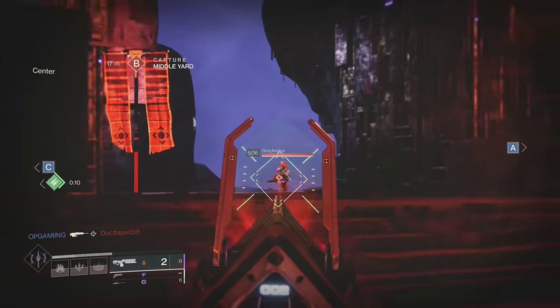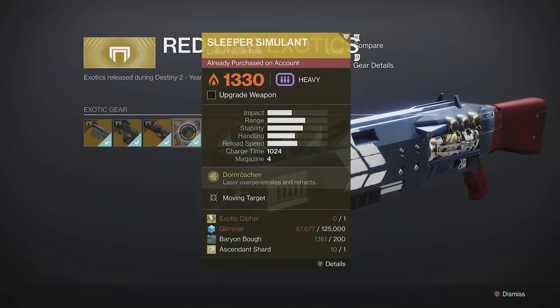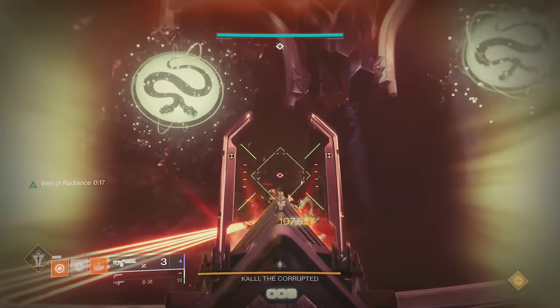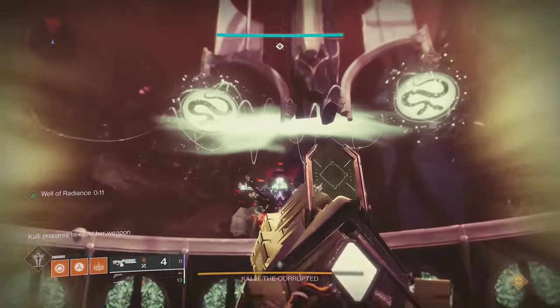It's the same in Crucible — charge it up as you're turning around a corner, and whoever you hit is probably dead. Just like Whisper, this comes from the exotic kiosk in the tower for one exotic cipher and one ascendant shard. This is currently a top tier option for any activity, and definitely worth spending your exotic ciphers on.